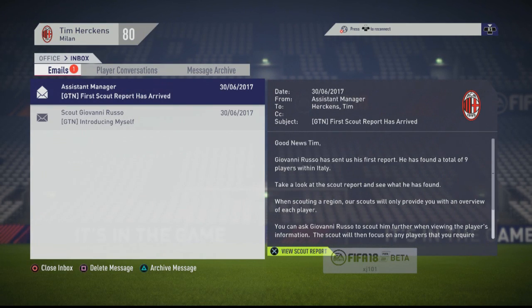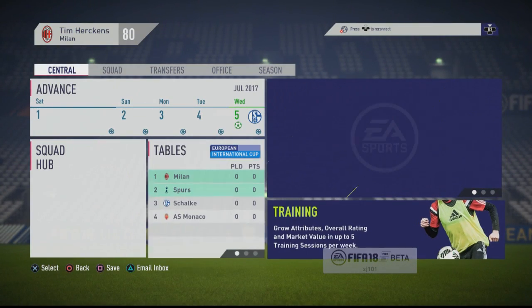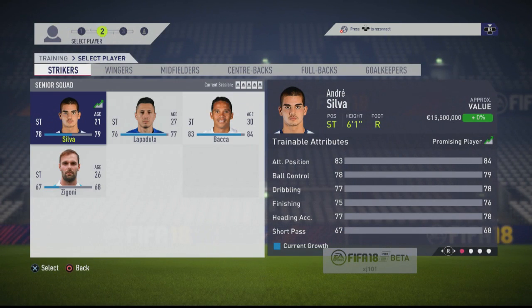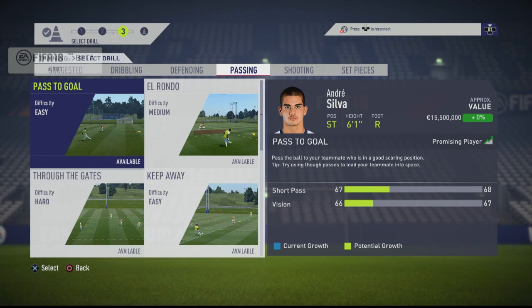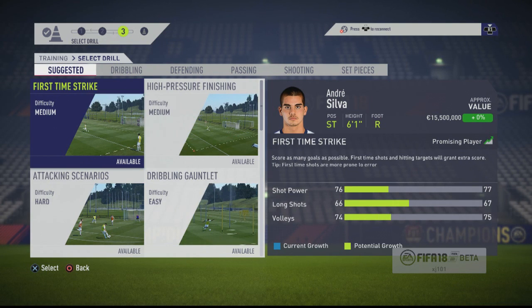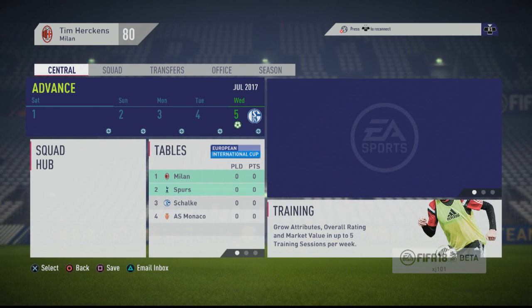No real change in terms of the scouting network — that is fine. Giovanni Russo is our scout. Let's advance. Actually, let's do training — has that changed a little bit? Can you now train pace? There are some things you could not train in career mode last year, and it seems it's the same. No changes to the training system. You cannot train pace, sprint speed, acceleration, or strength. Considering it's a test run, I'm not going to bother with the drills.